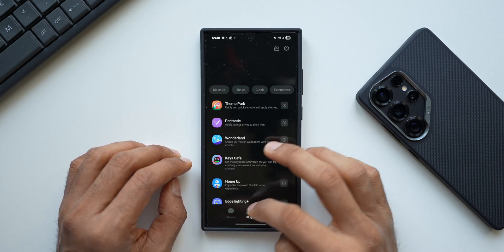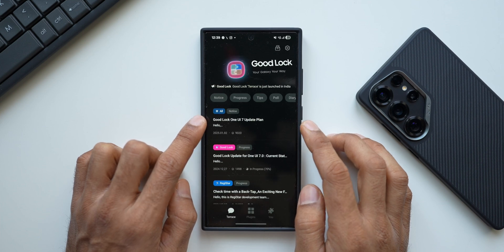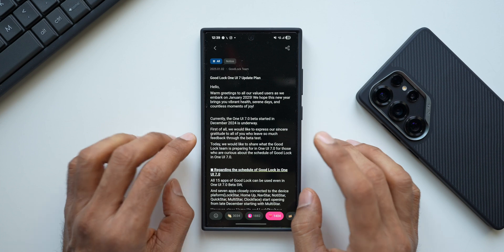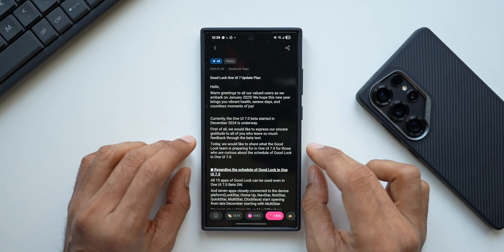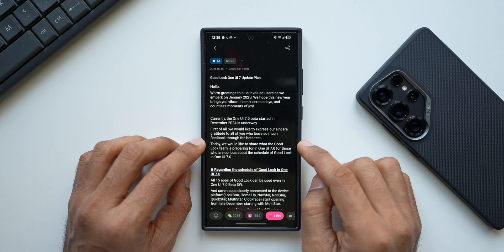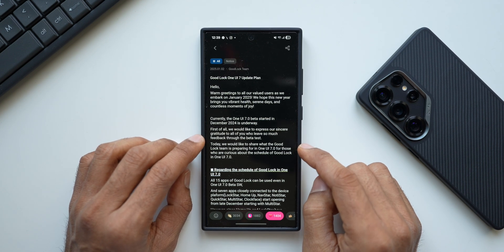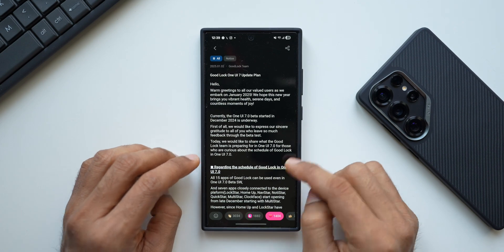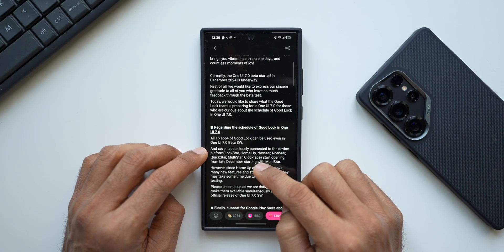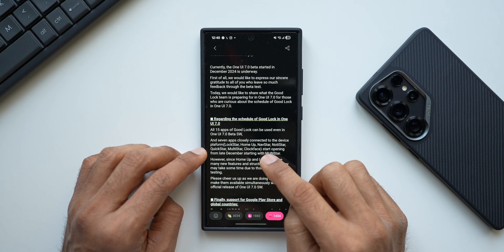In the Themes section there's a new notification: 'Good Lock One UI 7 Update Plan.' This is quite interesting — there are some new features announced in the Good Lock application. First, it talks about the schedule of Good Lock in One UI 7. All 15 applications of Good Lock can be used even in the One UI 7 beta software.